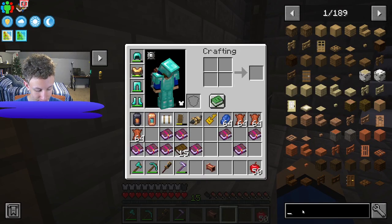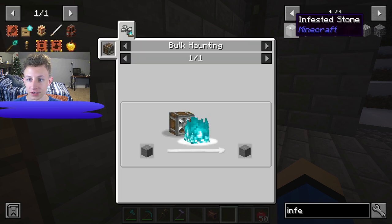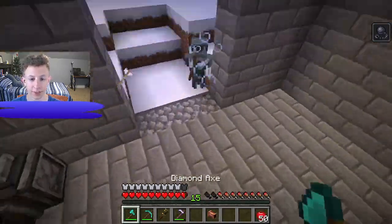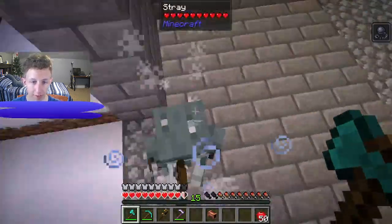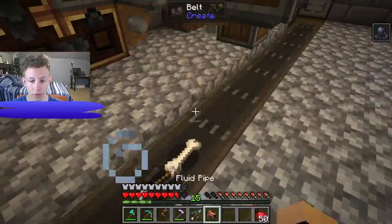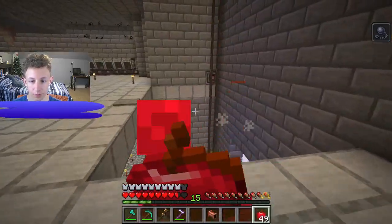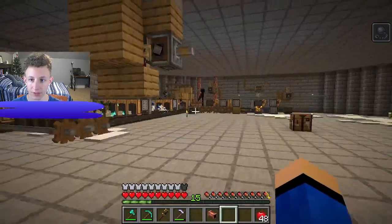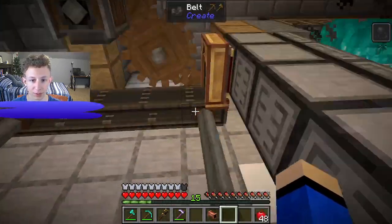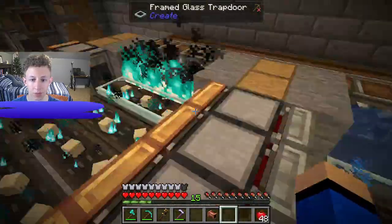Guess what drops XP — silverfish! And guess how you get silverfish — infested stone. We have plenty of stone, and all you do is put stone through blue fire to get infested stone, which we have a blue fire thing over here. It's currently burning sand, so we can just set up another one to burn some stone.